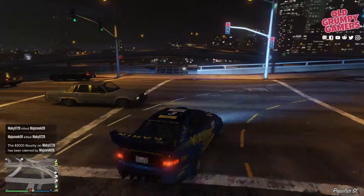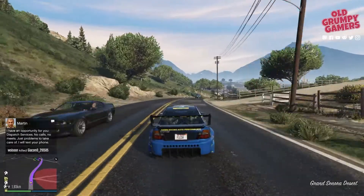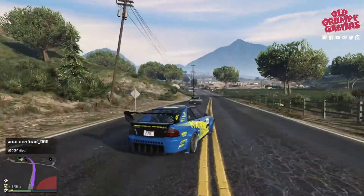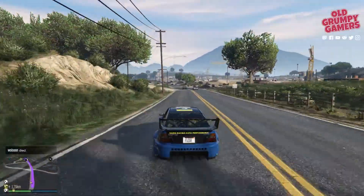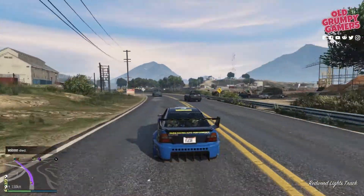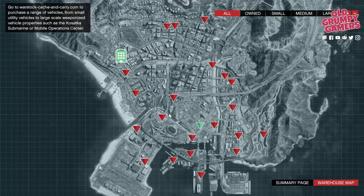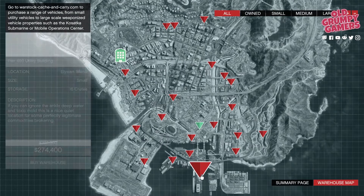Keeping the money train rolling, double cash and RP is available on all bunker missions for the Missile Base and adversary modes, so there's some serious cash to be made there. In addition, we have double cash and RP on Cart Crash, double cash and RP on Truck Off, and double cash and RP on the Vespucci Job.